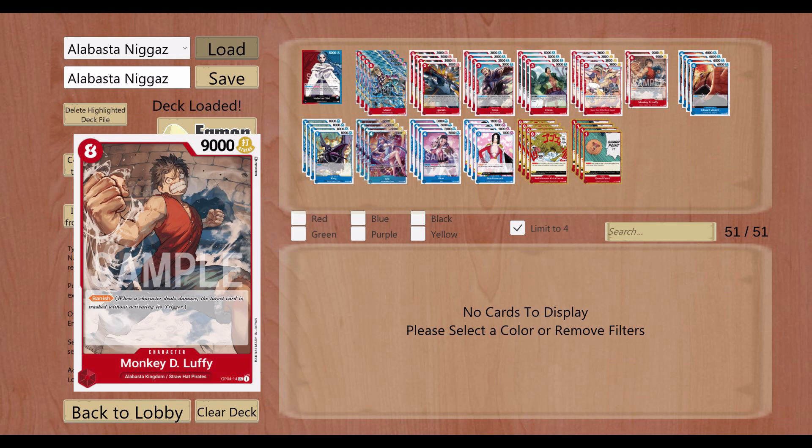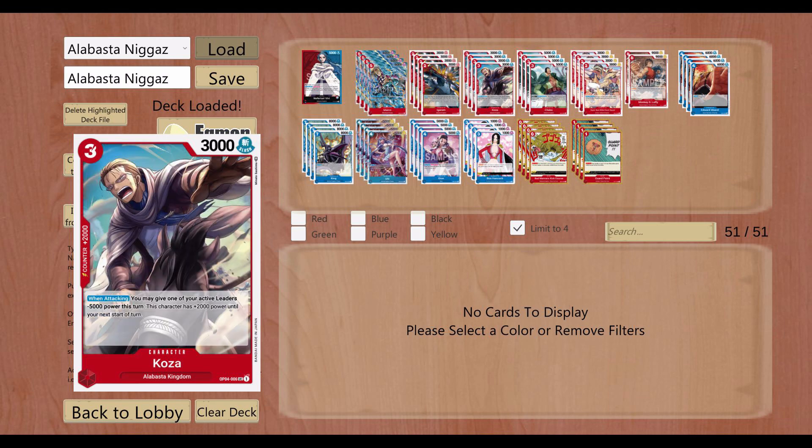For the boss Alabasta card we have Straw Hat Luffy. I don't think this is a bad card — it's just difficult to work in this deck and we needed maybe something more. For 8 cost, 9,000 is a decent amount, and not having a counter in hand maybe sucks a little bit, but Banish is a really good thing to have. You attack life and they don't get any triggers and they don't get the card in hand — it just goes into the trash. So I think it makes sense, and he's searchable with Igaram.